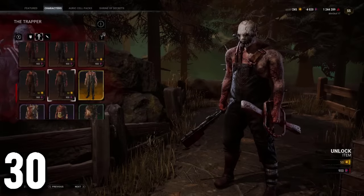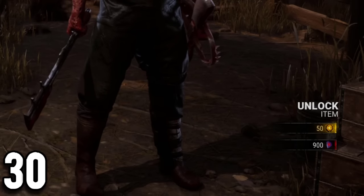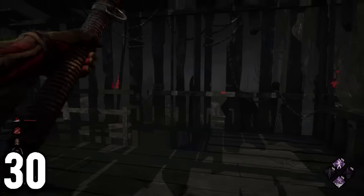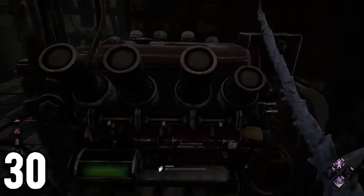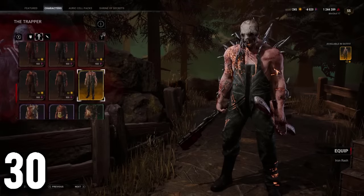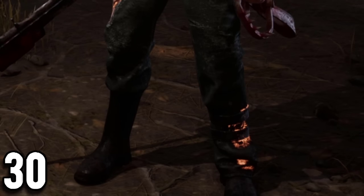In the default Trapper cosmetic, you can see that his left leg has bandages due to the injuries he might have sustained after stepping on his own bear traps. In the blighted outfits, any previous wounds are exaggerated. And thus, in Trapper's blighted cosmetic, King of the Hooks, you can see that this wound is bleeding, which means under the clothing, Trapper's leg is heavily injured.